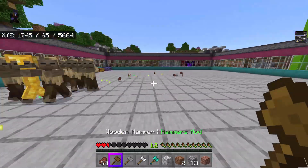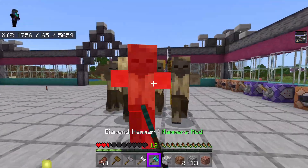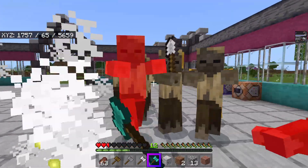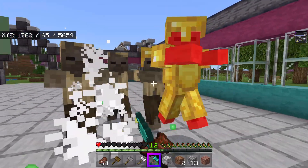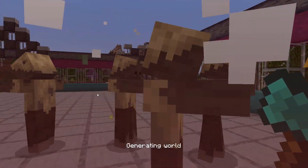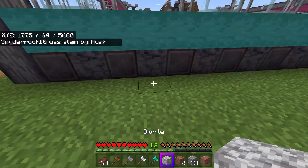I need the extra speed so I'm going to pull out the wooden hammer for a second to get away from them, and then go back in for a heavy attack. I want to show you guys how to craft these too because they're very simple and intuitive.